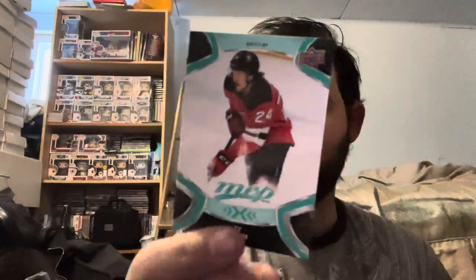Nice pack here — we have Marc-Andre Fleury, Denis Gurianov, Ty Smith, and Brady Tkachuk. One cool thing about MVP is it always features the first base cards of the previous year's rookies, so Ty Smith's first common card is right here — 23 points in 48 games last year.